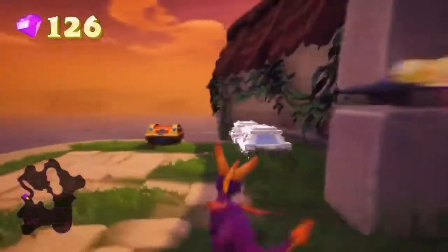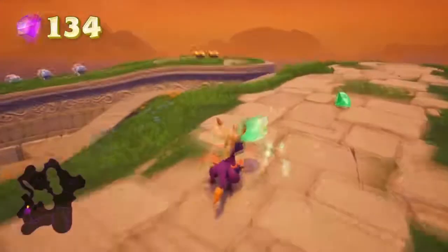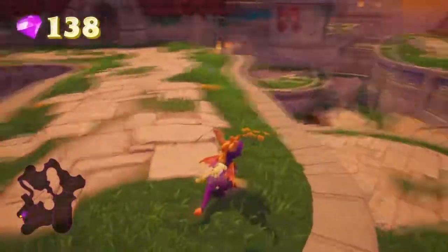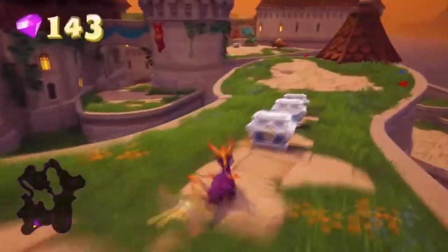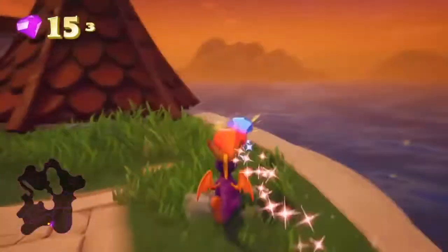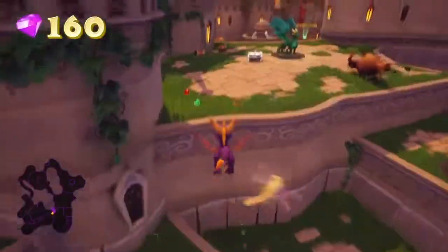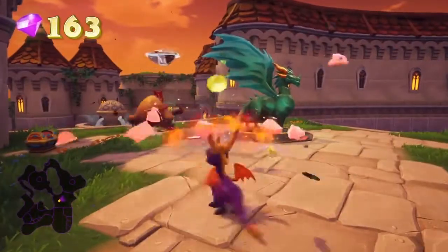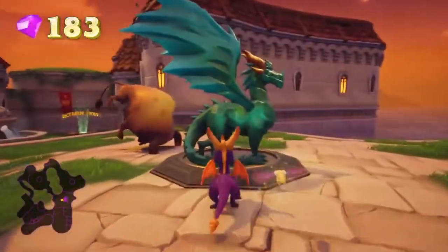Oh my god, the thief got away from me but that's okay because I think I can surround him. I think he's gone down there so that'll be my advantage. Let's go for his gems. I'll glide over there and rescue this dragon first. Yes! I got a skill point - I got all the bulls!